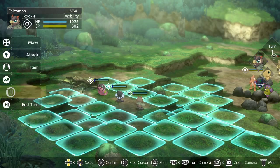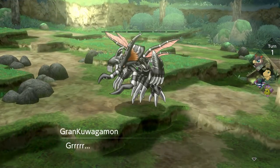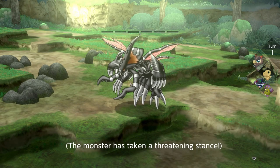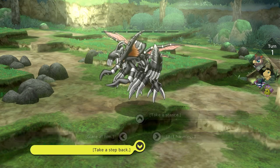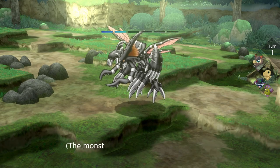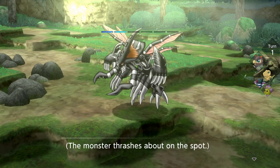Now that we're able to talk, we'll go talk to GrandKuwagamon. He doesn't really say too much — the monster's taking a threatening stance. You can hit him with the 'just take a step back' response. You know the recruitment process — you just need to get the three bars and you should be able to recruit or ask them for an item.